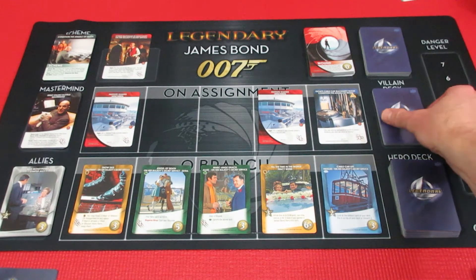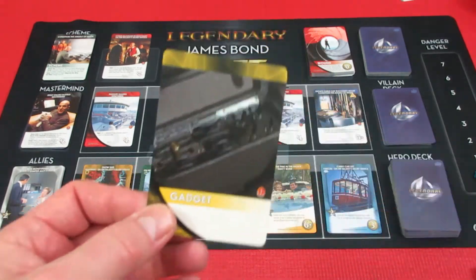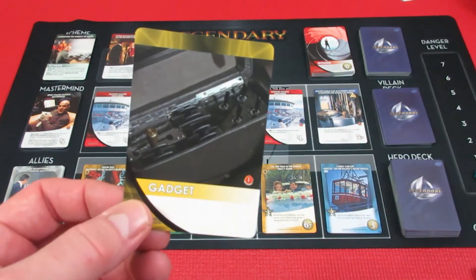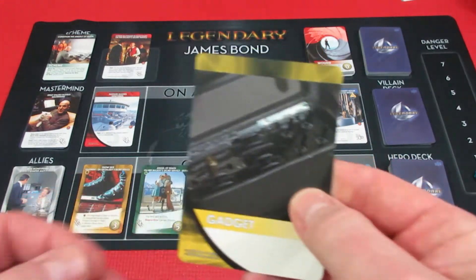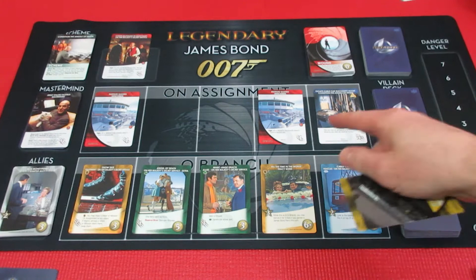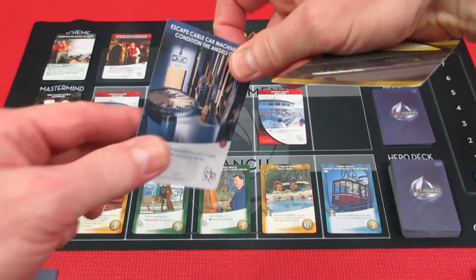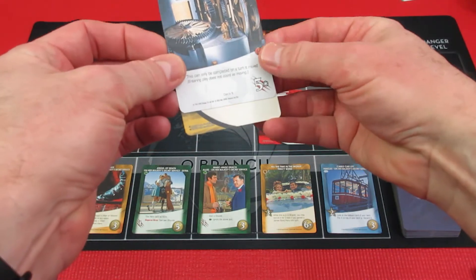Of course the first thing we do on our turn — George will be starting us off — is we have one of these wonderful cards. It's a gadget! It's not a scheme twist, that's awesome. So the gadget attaches itself to the first mission or villain closest to the villain deck. This gadget is going to hook up with this one.